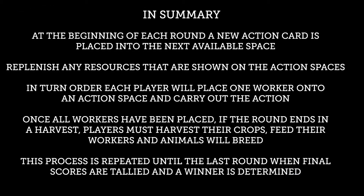In summary: at the beginning of each round a new action card is placed into the next available space; replenish any resources shown on the action spaces; in turn order each player places one worker onto an action space and carries out the action; once all workers have been placed, if the round ends in a harvest, players harvest crops, feed workers, and animals breed. This process repeats until the last round, when final scores are tallied and a winner is determined.